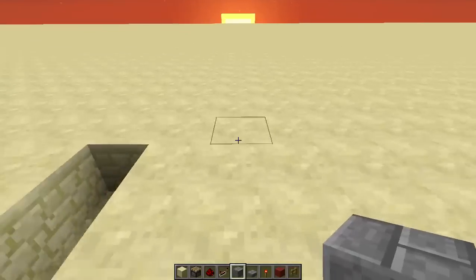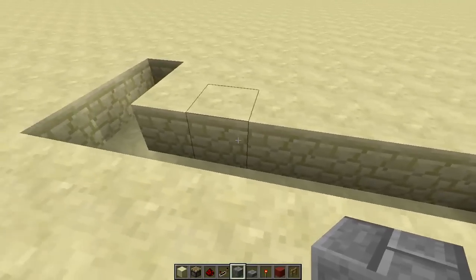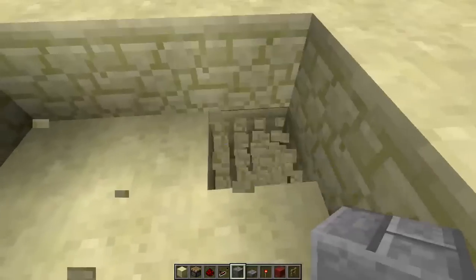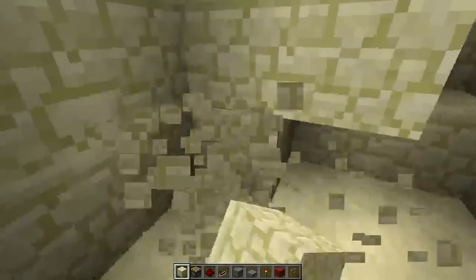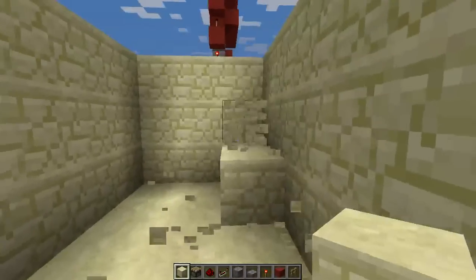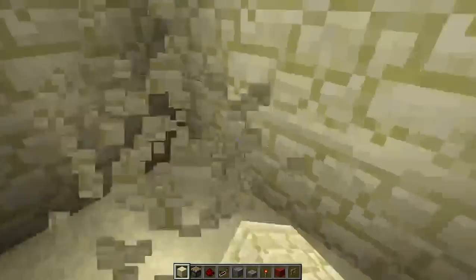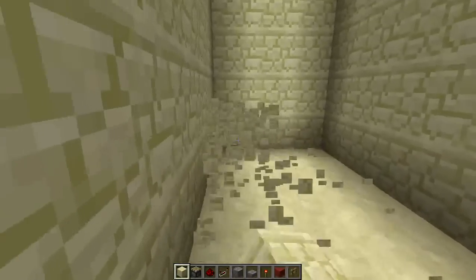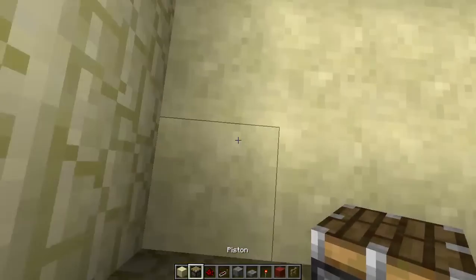First, what you want to do is dig three forward and then seven out — so one, two, three, four, five, six, seven — and then you're gonna dig down five. Alright, so there. Now that we have our seven by three by five, you can go ahead and start.